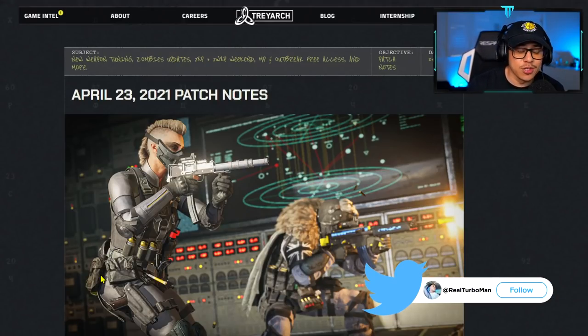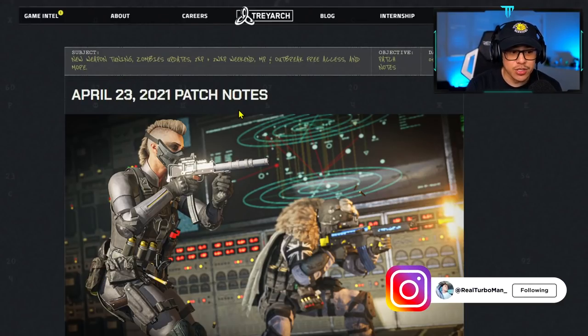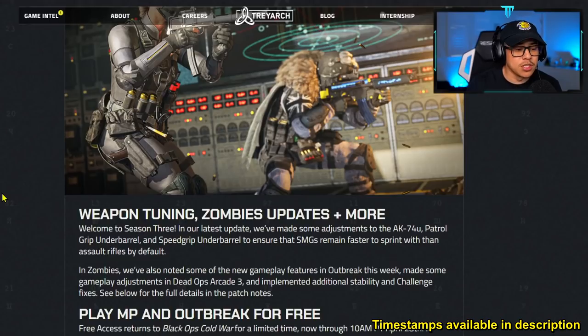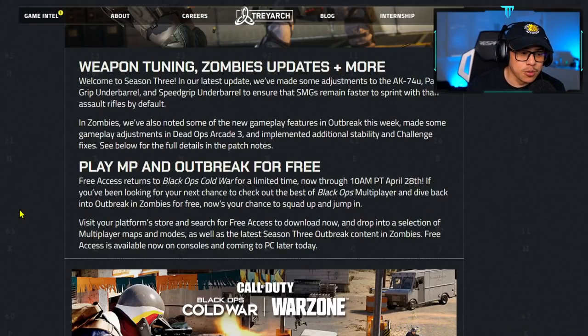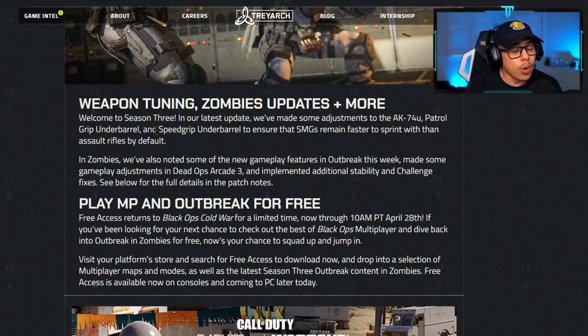Welcome back to the channel. Today we have a surprise update — the April 23rd, 2021 patch notes. This covers new weapon tuning, zombies updates, XP weekend, and more. Mainly I want to talk about the movement adjustments they just made. This is funny because I just made a video about the new underbarrel meta since they nerfed the SFOD speed grip. Let's go over these patch notes quickly.